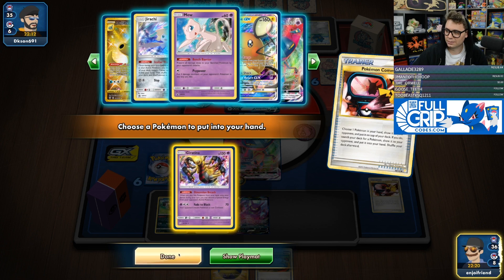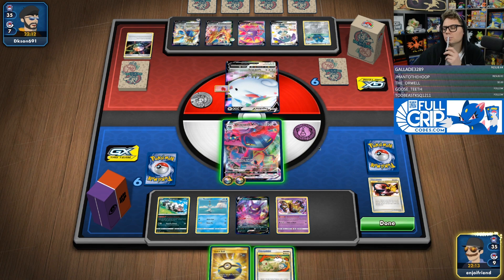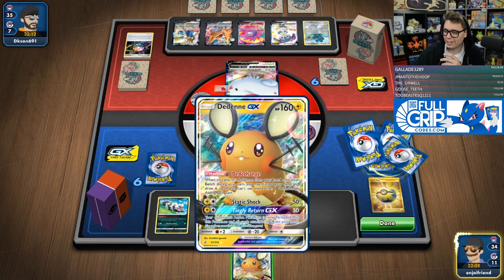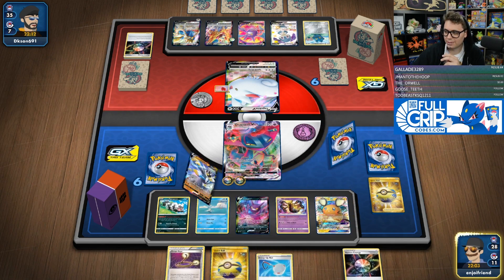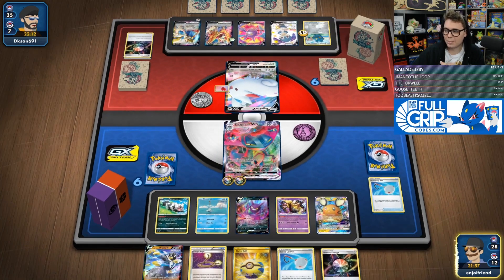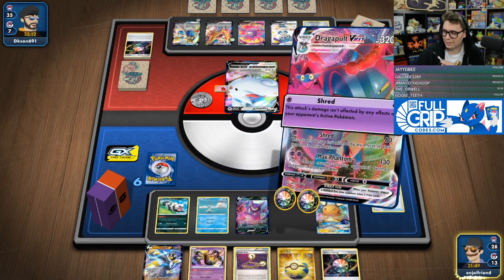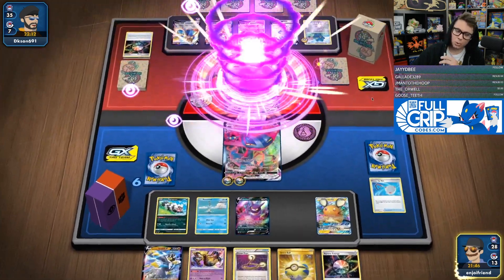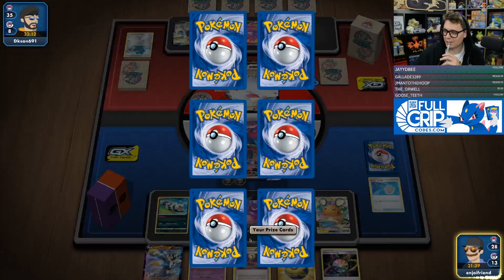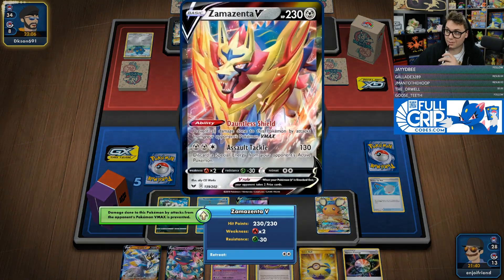We'll grab the Giratina. If I use Data Change, I can draw out here, look for a scoop-up net, find one, and knock out the Bronzor — and we do! So we can scoop-up net this, ping the Bronzor, and now we're having an absolutely filthy turn. We can just scoop up the Giratina. I think I'm going to save this board position without jamming my bench because we might want Eldegoss next turn, or I may decide to just go double Dragapult in this matchup since we can take care of the Zamazentas that way.